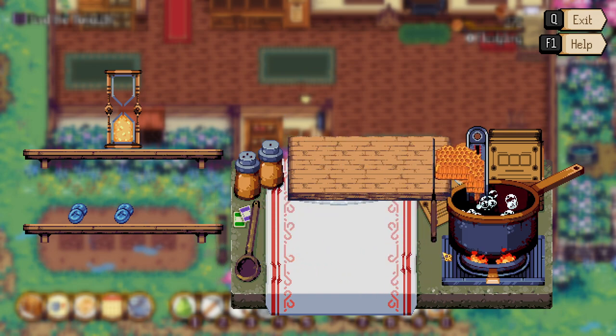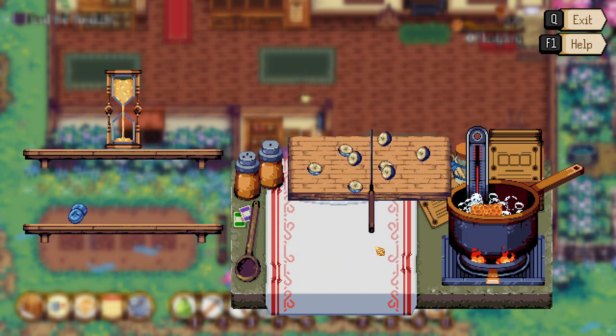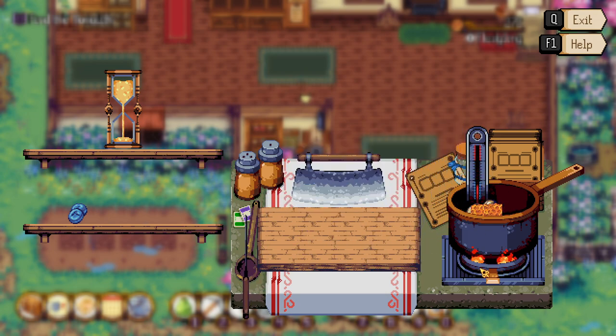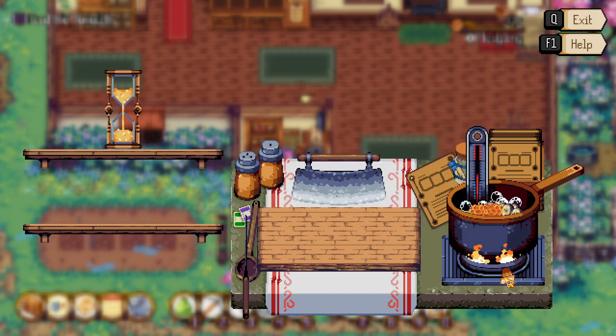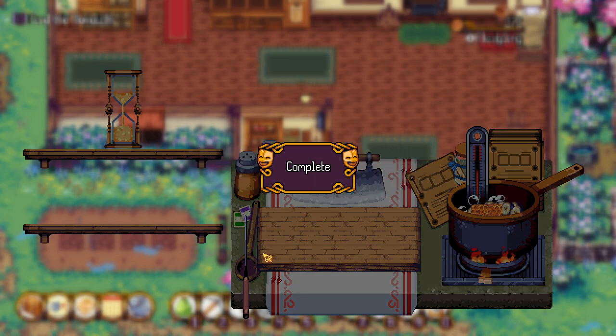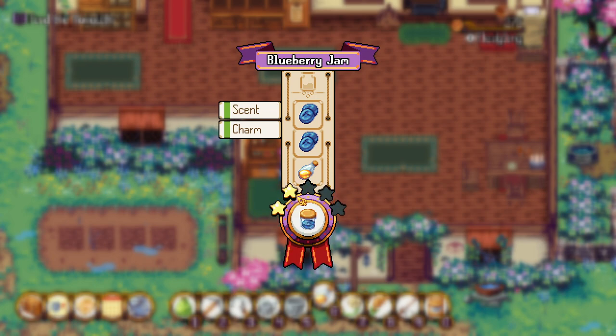Okay there we go. Now we need to try to keep the temperature good. Let's turn it down and then get the blueberries in before it gets too warm. Bring that down so we can do the next set of blueberries. Bring that up a little bit, and now we need to keep it a good temperature till the timer is done. Complete! Let's see what we got — two star!